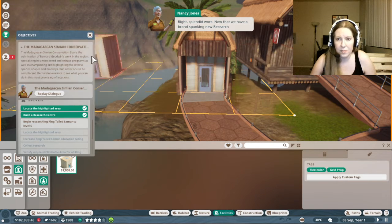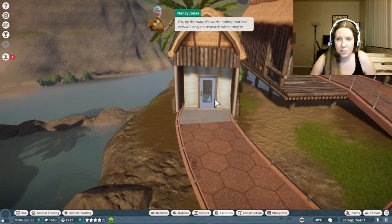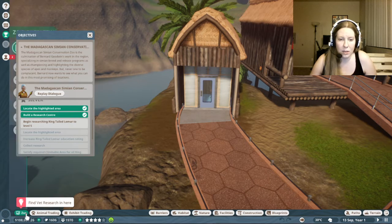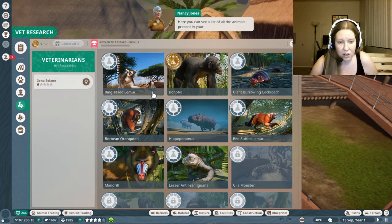Now that we have a brand spanking new research center, we can give our vets something to do in there. It's worth noting that the vets will only do research when they're not required to do any other jobs. You can change what jobs a vet does via their information panel, but let's not worry about that just now. Let's get our vet researching ring-tailed lemurs. Go into the zoo section and select vet research. I'm not going to remember where any of these buttons are.